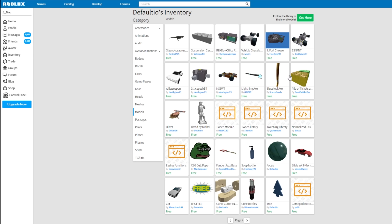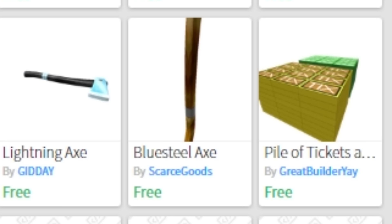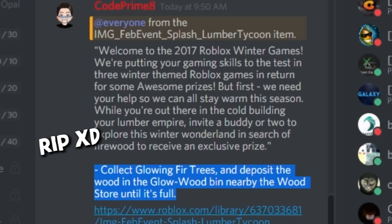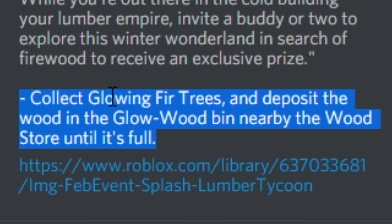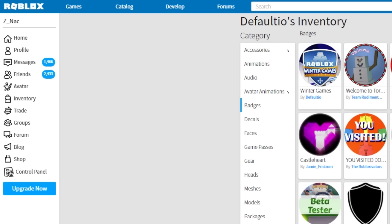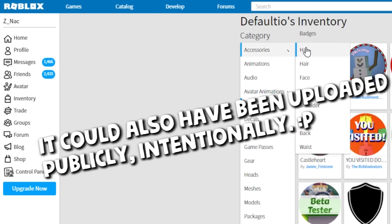It's cool that he has all these items not in the game yet, like a lightning axe and blue steel axe — pretty interesting. So it looks like we're getting a winter games update of some sort. The rules say: collect glowing fire trees and deposit the wood into the glow wood bin nearby the wood store until it's full. I'm excited for this. I bet Defaultio, the creator of the game, just kind of messed up and now we have access to see the badges and stuff like that.